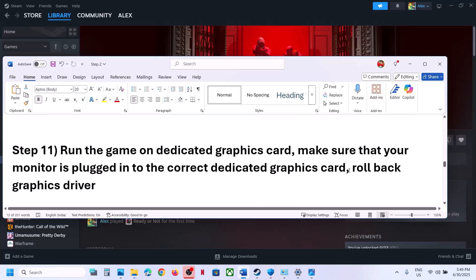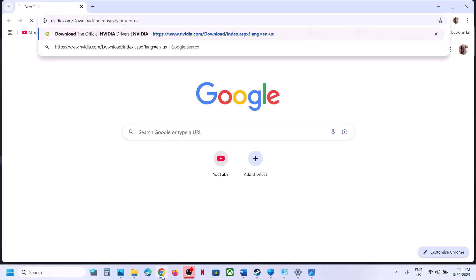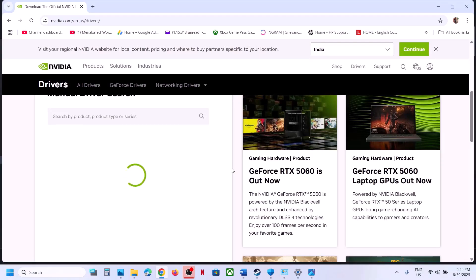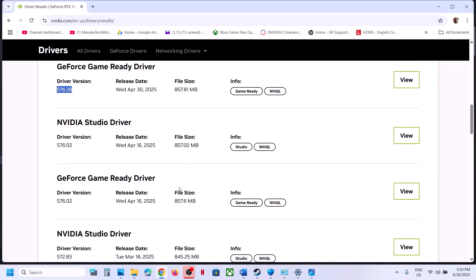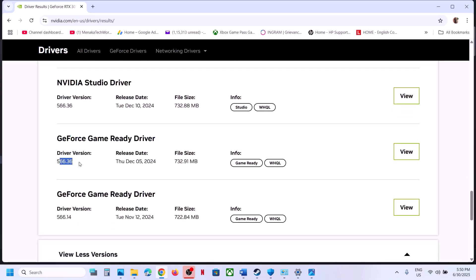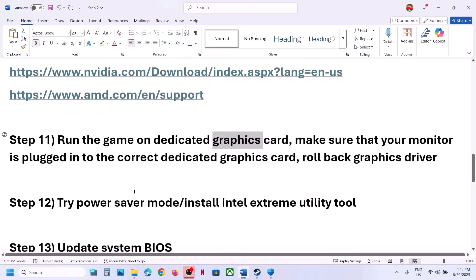If the latest graphics driver is not working, you can roll back to an older driver — this has worked for many players. Go to the Nvidia website, select your graphics card and operating system, click Find, and on the next page click View More Versions. Driver version 576.28 has worked for many users; version 566.36 is also working well. Click View, download it, run it, select Custom, put a check on Perform a Clean Installation, restart your computer, and check.